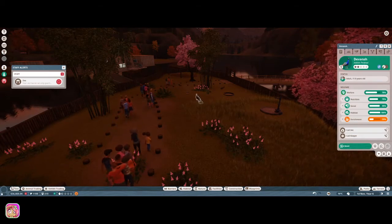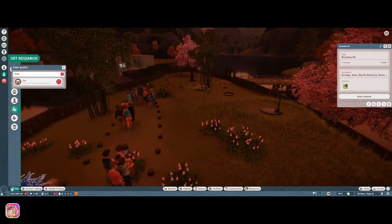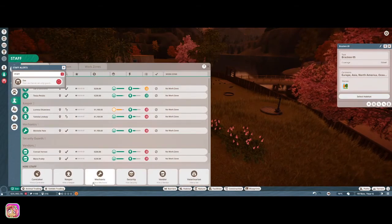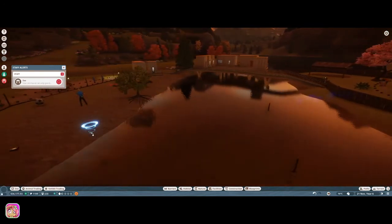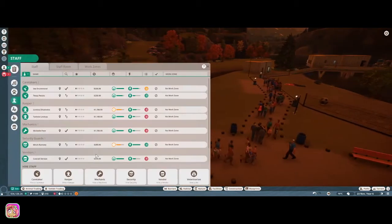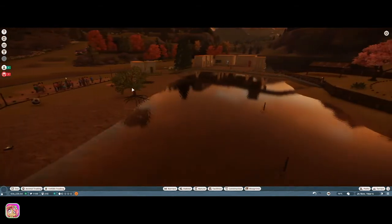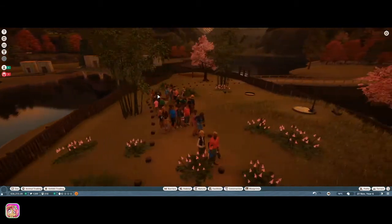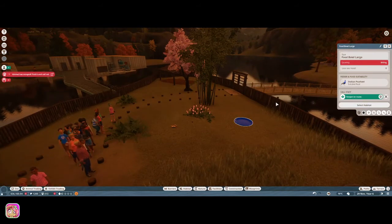We need enrichment, so let's go ahead and go to our vet research. Oh, he already was — oops. We could hire a vet, but I don't think we're going to do that. I am going to hire a security guard just so we can get that notification to go away. And I did add some benches and trash cans and stuff like that around as well. I forgot to have the keeper come in here — we may need to hire another keeper. Call keeper to habitat.